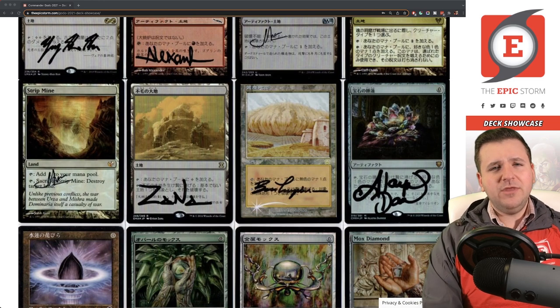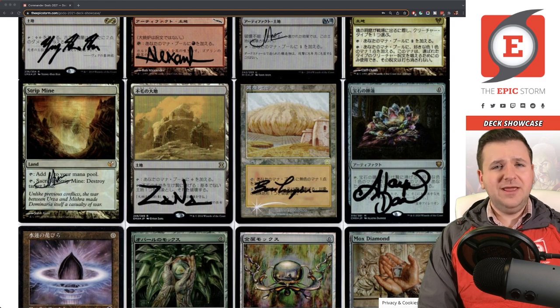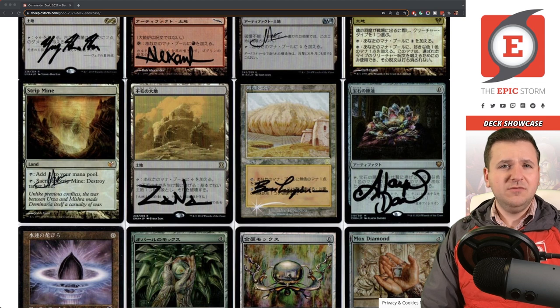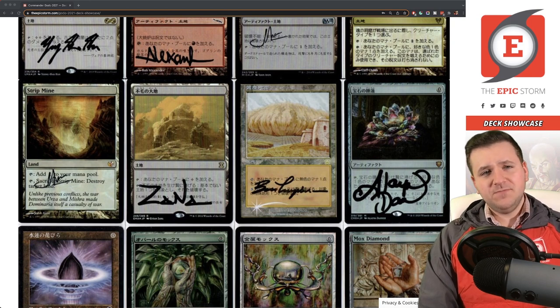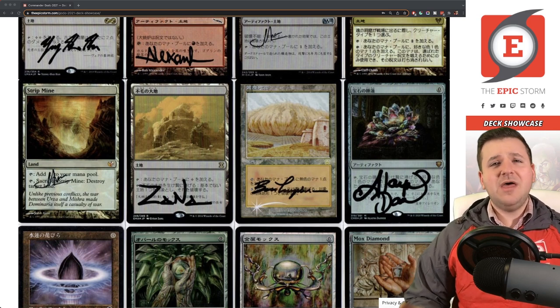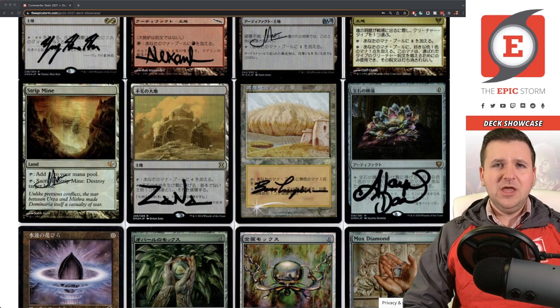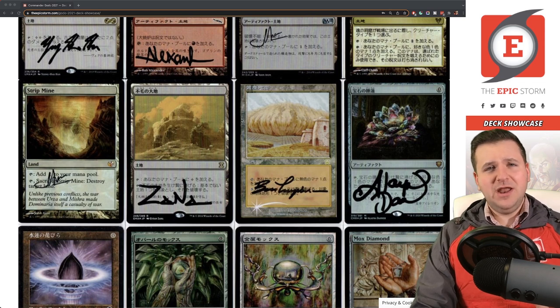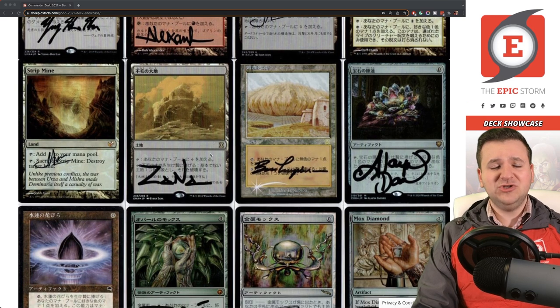Strip Mine, Wasteland, and Dust Bowl — back when I played a lot around 2014, Cradle and Cabal Coffers were issues, so these land destruction pieces were seeing play. They're not ideal in CEDH since you don't want to target one player's lands, but problem lands like those do cause issues. I've updated this deck for what I think is competitive, even though I don't get to use it that often anymore.